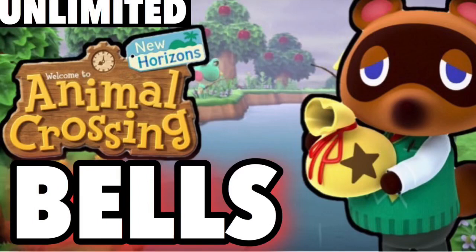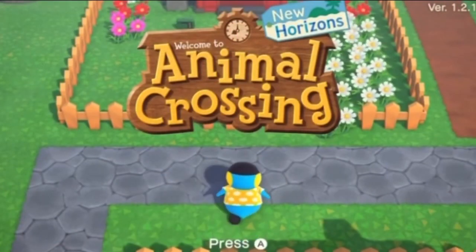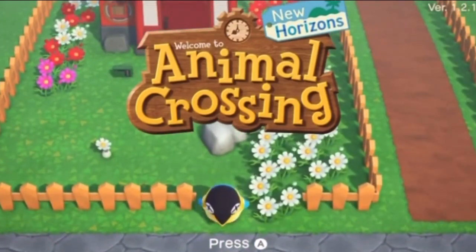A good method to make bells is going to be money trees. In Animal Crossing, every day — once per day — you're going to have access to those glowing spots on the ground.